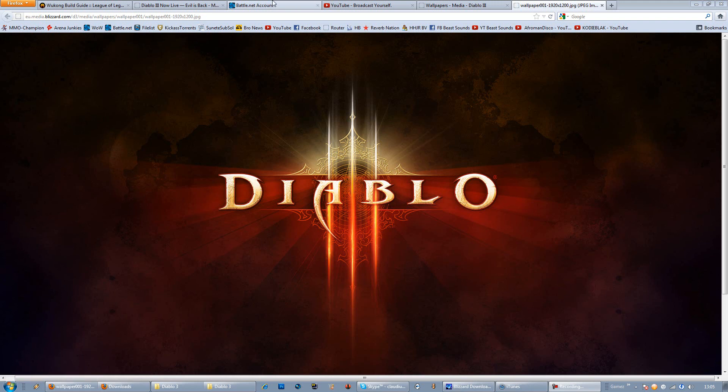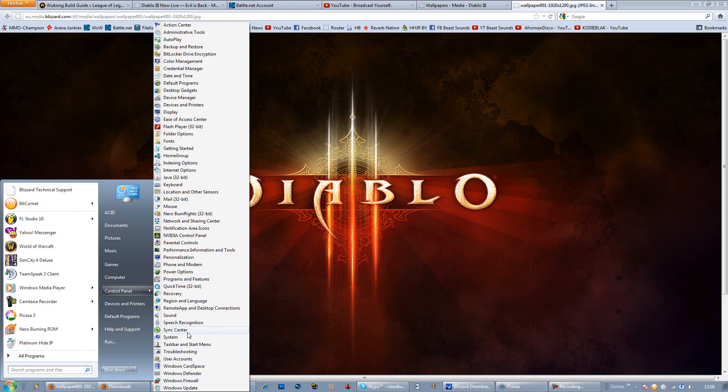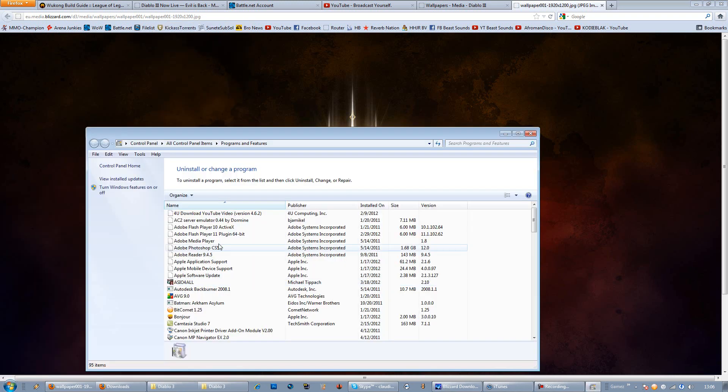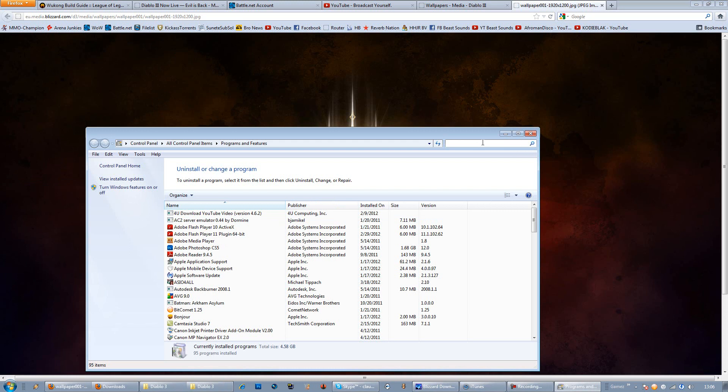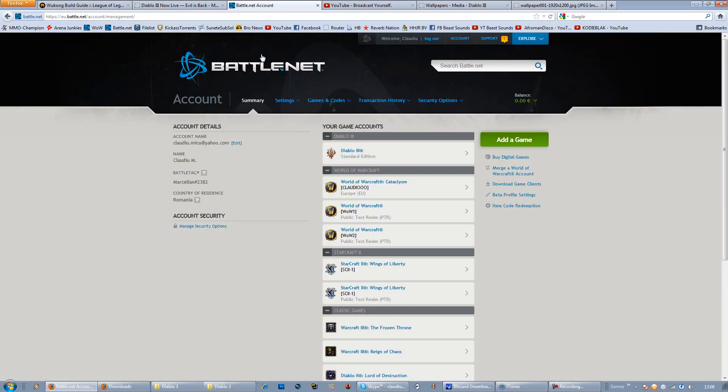So, first thing you want to do: go to your Control Panel, go to Programs and Features, and search here for Diablo 3. I already done this, so you won't see it. Uninstall all of it — the beta, everything. Uninstall everything you have. After you've done this, go to your Battle.net account and log in.